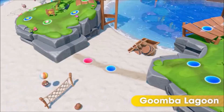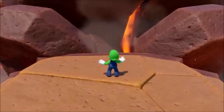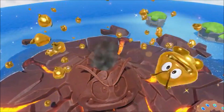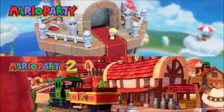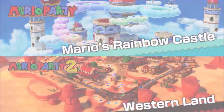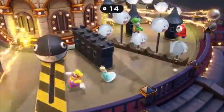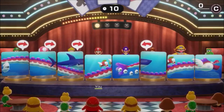Here on Goomba Lagoon, the ebb and flow of the tide can change your path, and things really get mixed up when the volcano blows its top. Along with five new game boards, two boards from previous Mario Party games make their return. Some minigames are action-packed challenges, speed trials, a battle of wits, and more.